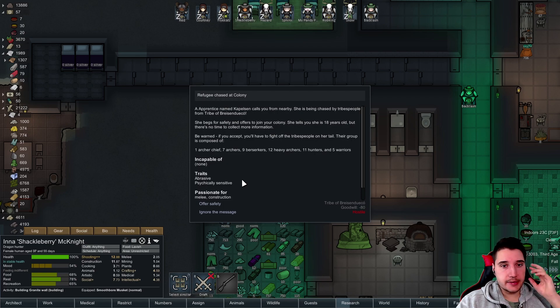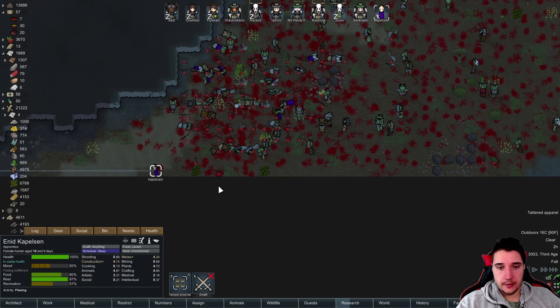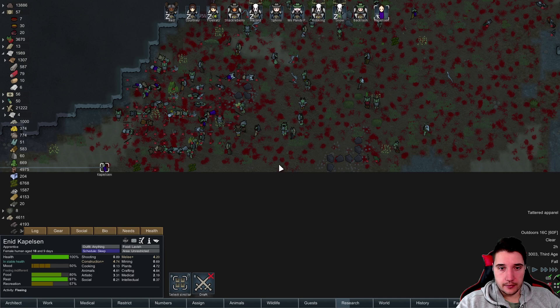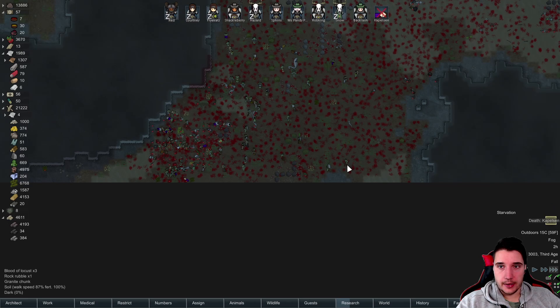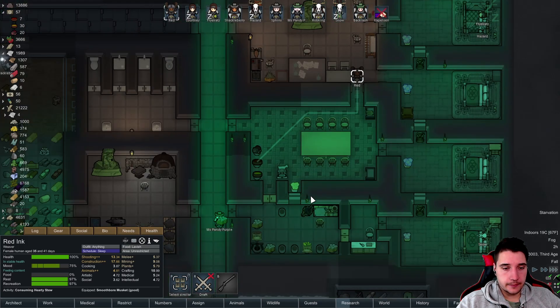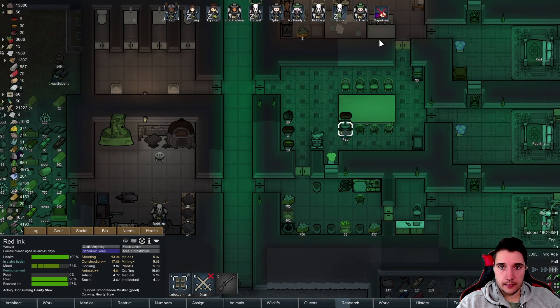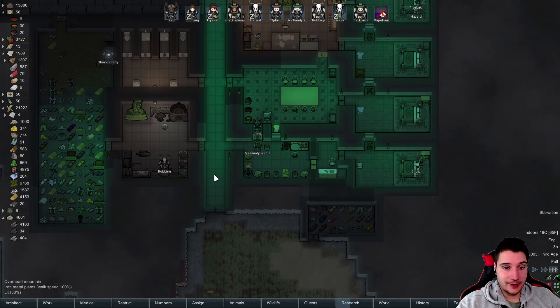Refugee chased — a princess named Capelsen because you're nearby; she's been chased by tribe people. She's 18, abrasive and cyclically sensitive, passion for melee and construction. We can try it... no we can't. Capelsen, I'm sorry, but it was nice knowing you. We're starving — probably Red, isn't it? Red, wake up and go eat.